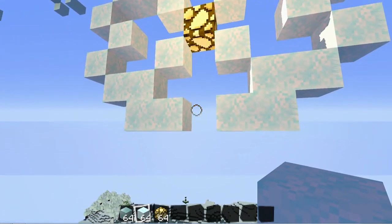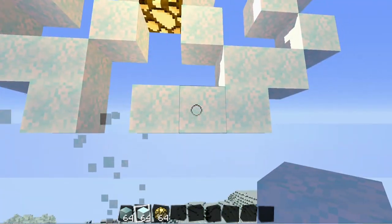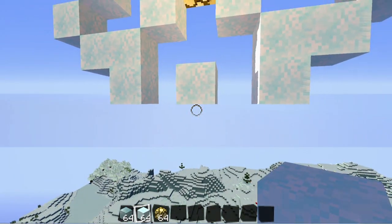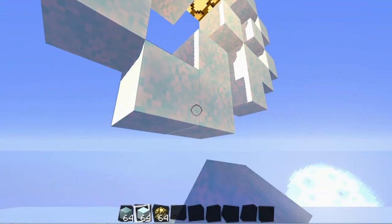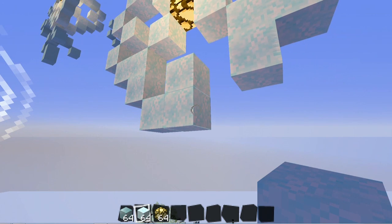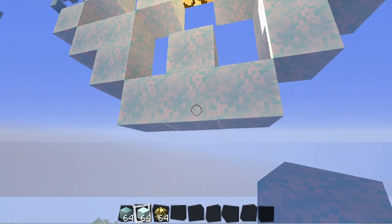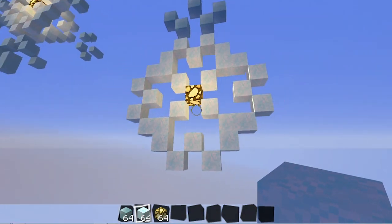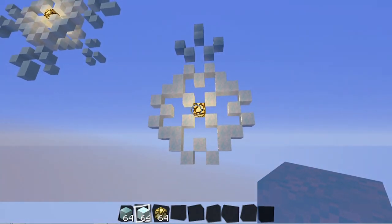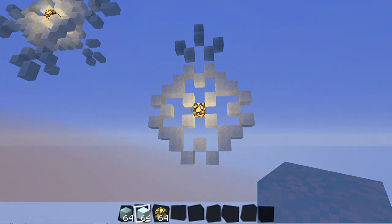A block in the center right here — punch that out. And then from this block, we're going to place one under, and then one on the side of that, and another one on the side of that one, and then punch that out. You should have something that looks like this in your world right about now, so hopefully you guys are keeping up with me.